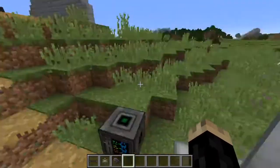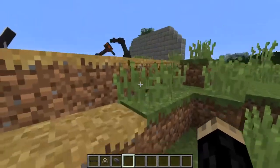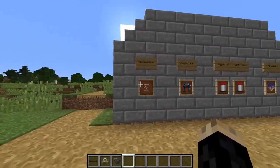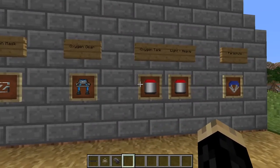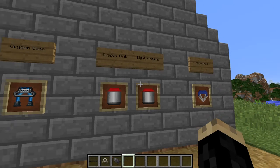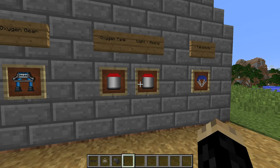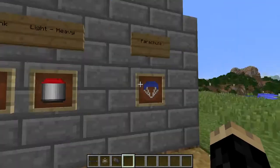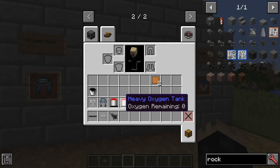We can't go to space just yet — there's no oxygen in space, believe it or not, so we need oxygen gear. The gear you'll need to put on your body is an oxygen mask, oxygen gear, and an oxygen tank. Oxygen tanks come in light to heavy form — I highly recommend a heavy tank as it's not much more expensive and holds a lot more oxygen. You'll also need a parachute, which you need to go in the rocket. Take note: these oxygen tanks come empty, not pre-filled.